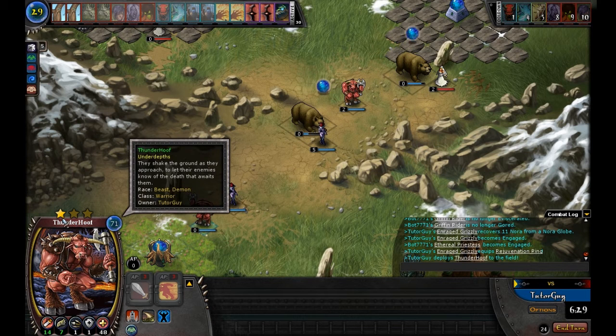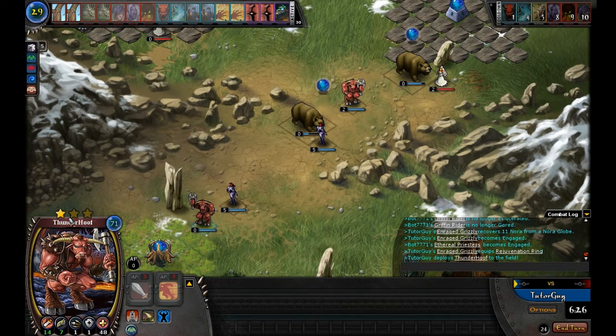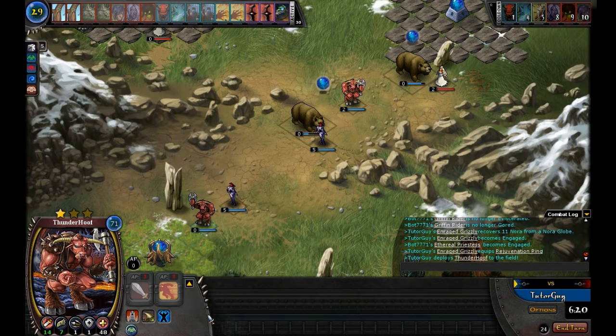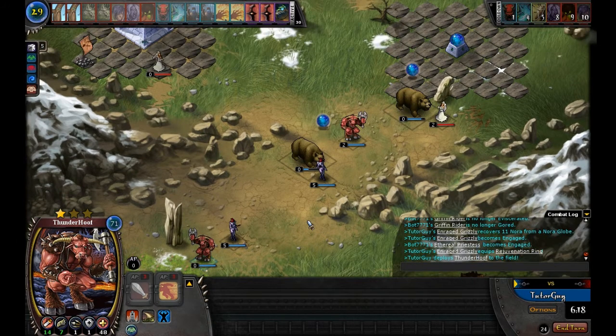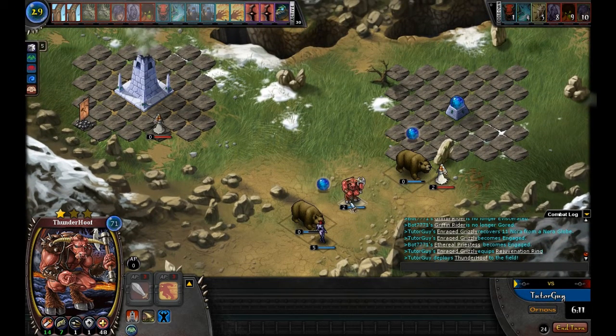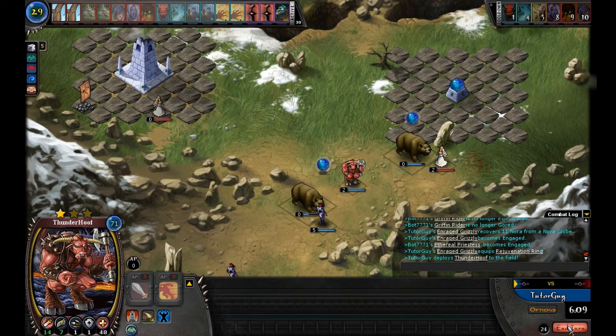The computer starts your pieces at just one star. The more you play them you gain character points, which will increase their stars once you get 200 character points — and they add upgrades to these pieces. So your pieces get better the longer you play them and the more character points they earn. That looks in pretty good shape right now, so we'll end our turn.